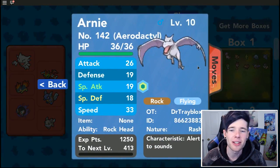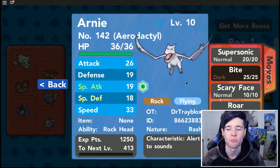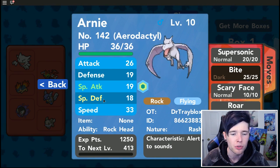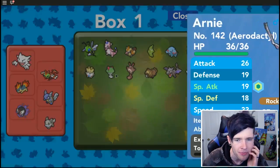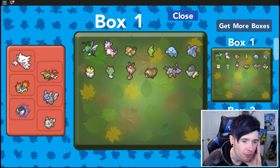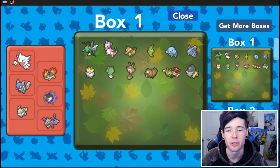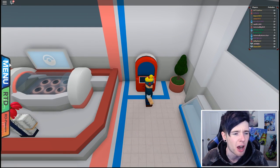Here is Aerodactyl. He's got Supersonic Bite, Scary Face, and Raw - those are some terrible moves. He's got a special attack boost and a special defense drop, which is kind of annoying. We need to try and train this guy up.